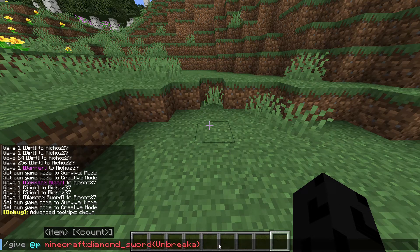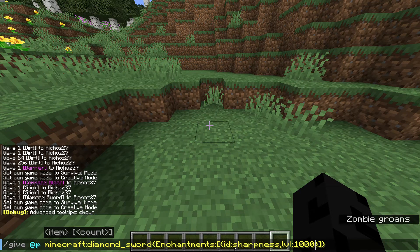Another thing you can add is custom enchantments. You type in Enchantments, then square brackets, then curly brackets, then ID with a colon and the enchantment name — for example, sharpness — then a comma, then Level with a colon and the level value, like 1000. So this gives you a stick with sharpness 1000. It's a very complicated command, but that's the structure.